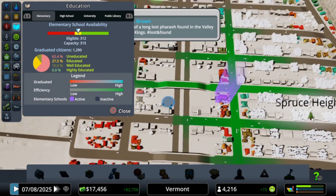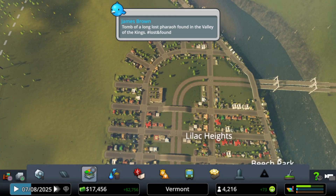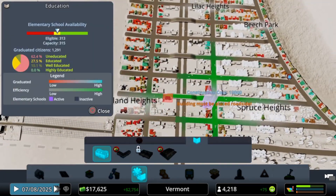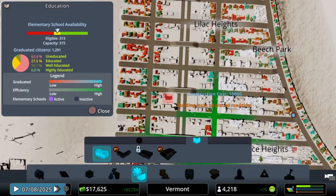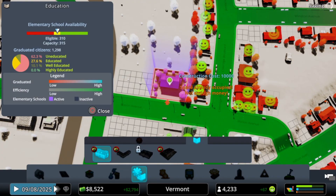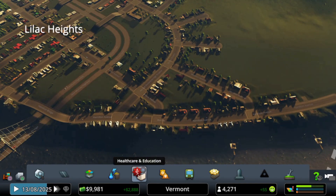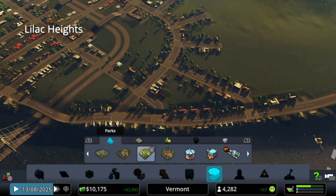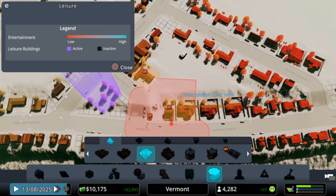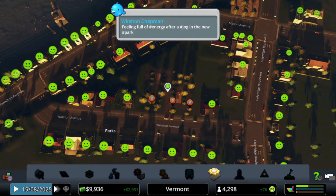Education is kind of hurting, so why don't we add another elementary school? Yes, that will help our city out. We have one in the south end, so let's put one up north here. The people love it. I think we should add another leisure spot down here — a small park. That sounds good. Feeling full of energy after a jog in the new park.